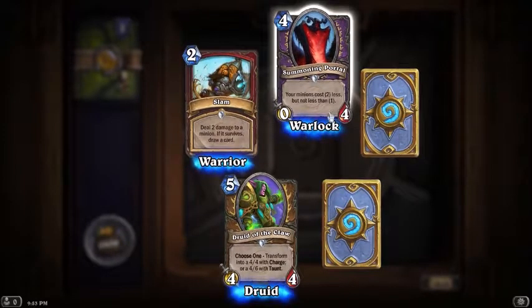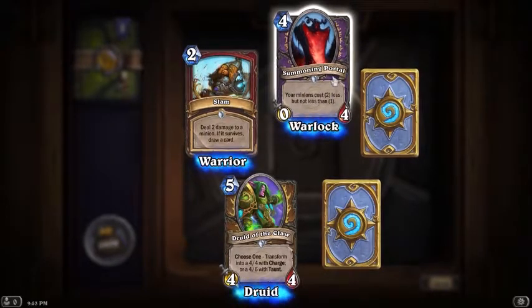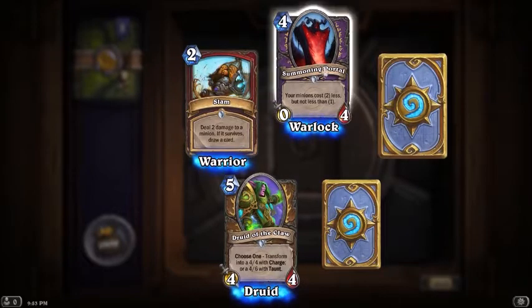Four mana: your minions cost two less but not less than one. Okay, this card could be really good if you're playing like an aggro warlock deck. I can see that.